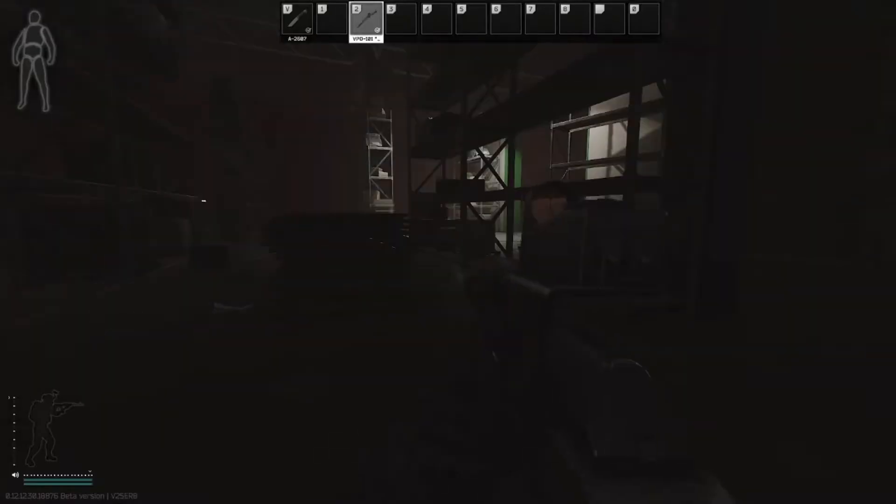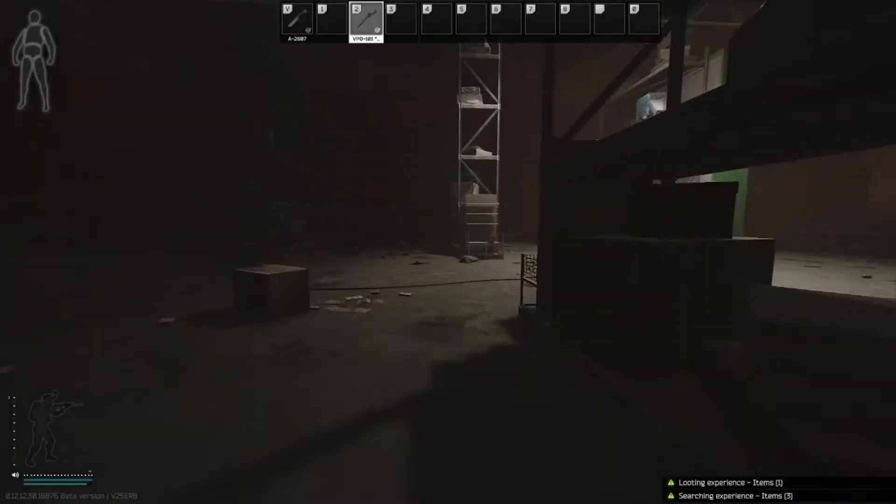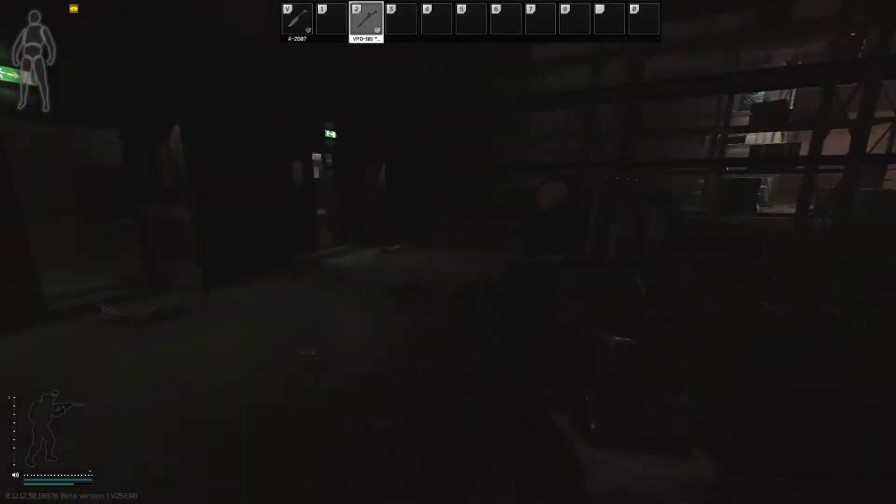As soon as you reach level 2, the next step is to either restart your game or do a scav run. This will refresh your traders and make level 2 quests available to accept.